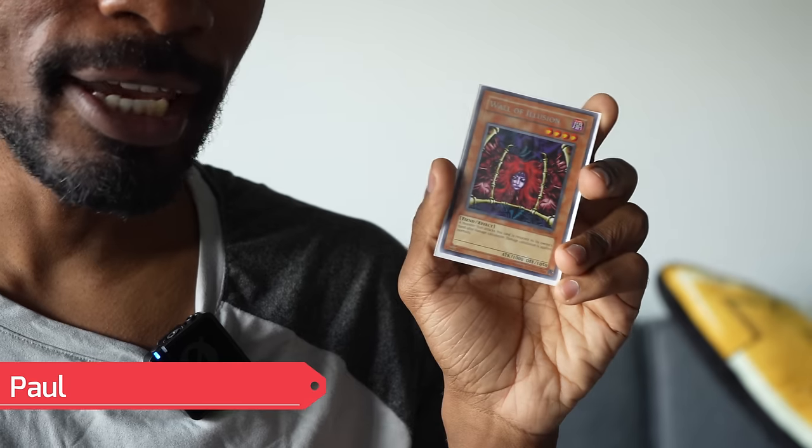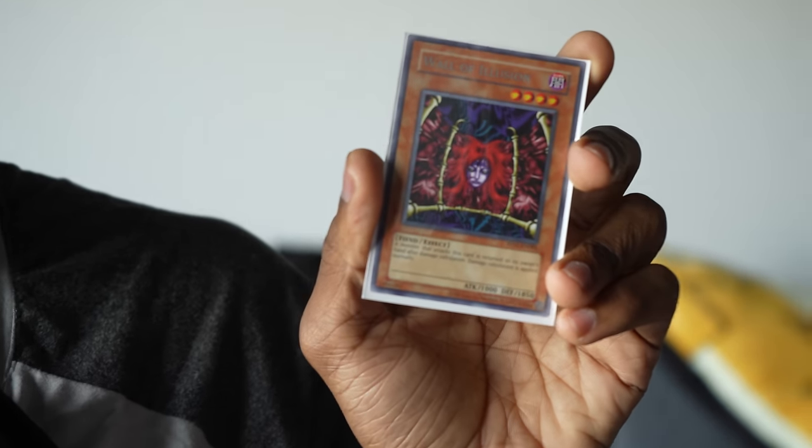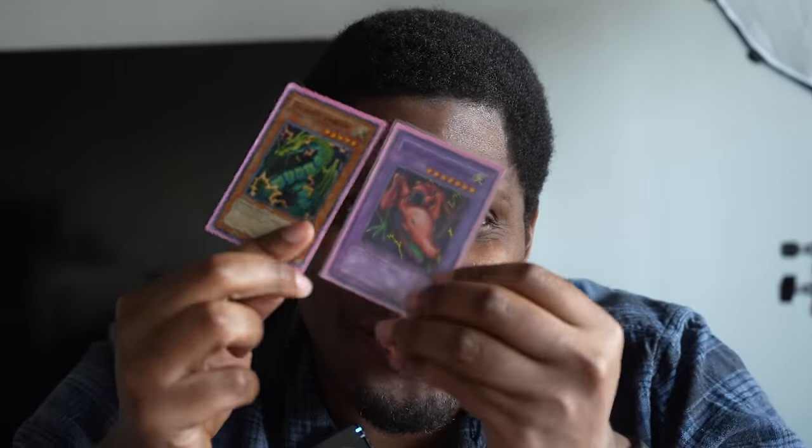Wall of Illusion — this is actually a fun new addition to my deck. At 1850 defense, it's pretty bulky. This thing is great because no matter what, it's going to bounce at least one monster back to the hand. If they attack with something weaker than it, that'll get bounced back, and they'll still have to waste a tribute summon or something really strong to swing over this card. This is insane — and it's searchable with Sangan. I finally got my third Thunder Dragon, so now I can do the play that Paul has been wrecking me with all series.